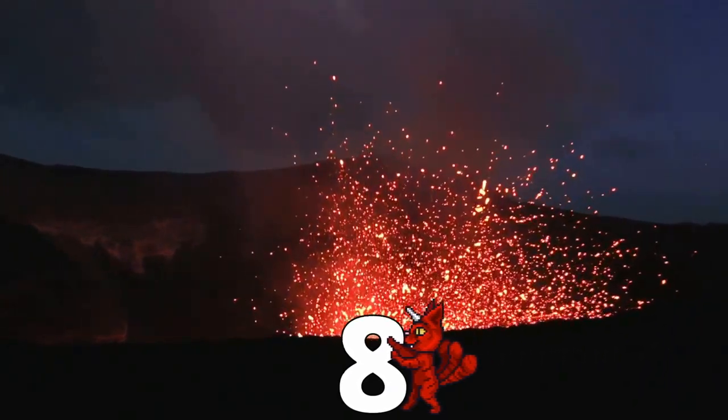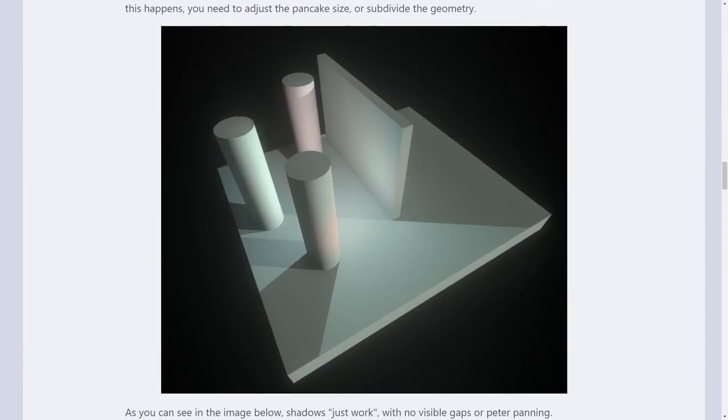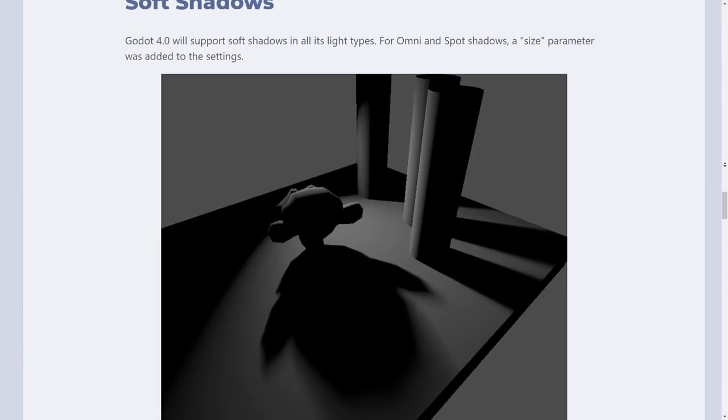Number 8: Vulkan Renderer. I'm pretty sure you have already heard that one, so we keep it quick: everything will be faster for free. Yay!